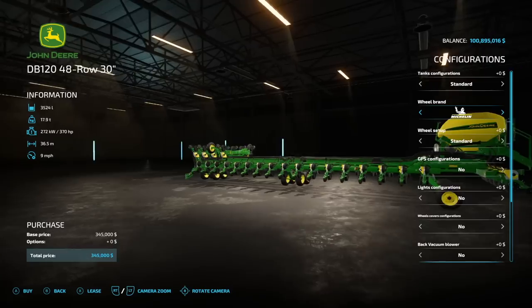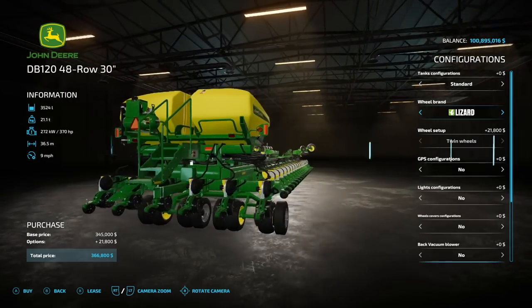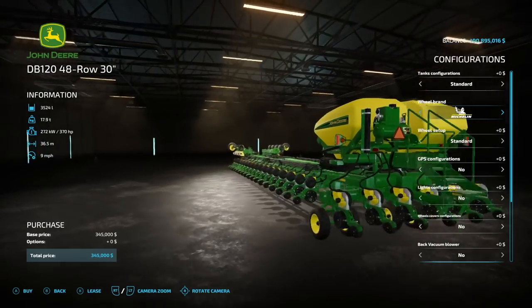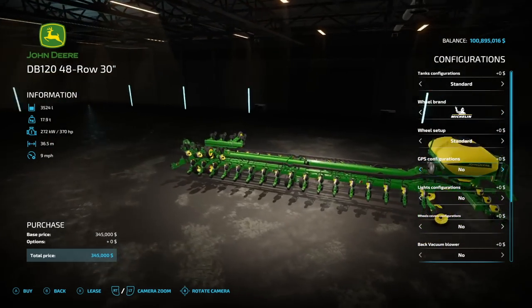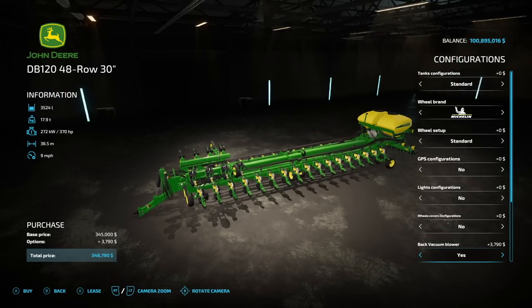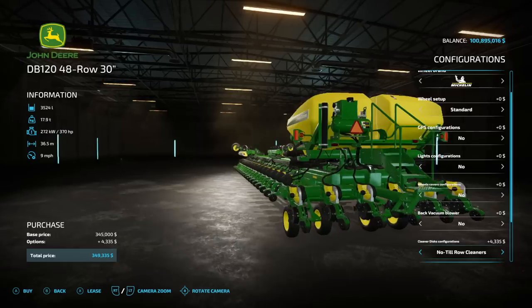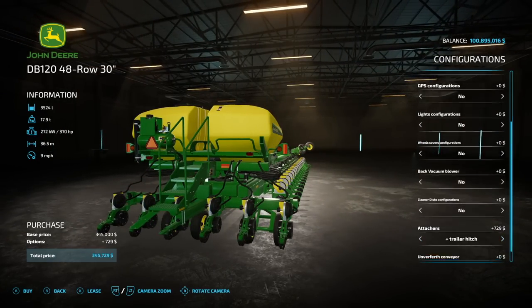As far as wheels go, we can look at these all around — Michelin, Triloburg, BKT, and Lizard tires. The insides of some are yellow and some are chrome, which may or may not be the way it's supposed to be. Coming through trying to see if we've got any tracks, but it doesn't look like there are any options for tracks. GPS: we've got the 3,000 and the 6,000. Lighting configuration — we've got work lights and wing wheel covers. Back vacuum blower — yes, it does show. The cleaner disc configuration: we have no-till row cleaners. We also have attachers — you could do a trailer hitch behind this for more seeds or fertilizer. The under-conveyor option is there too, which makes loading up much, much easier.